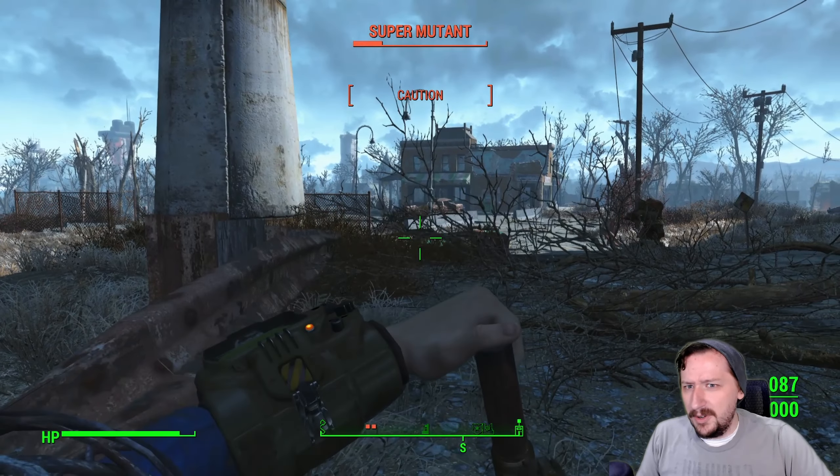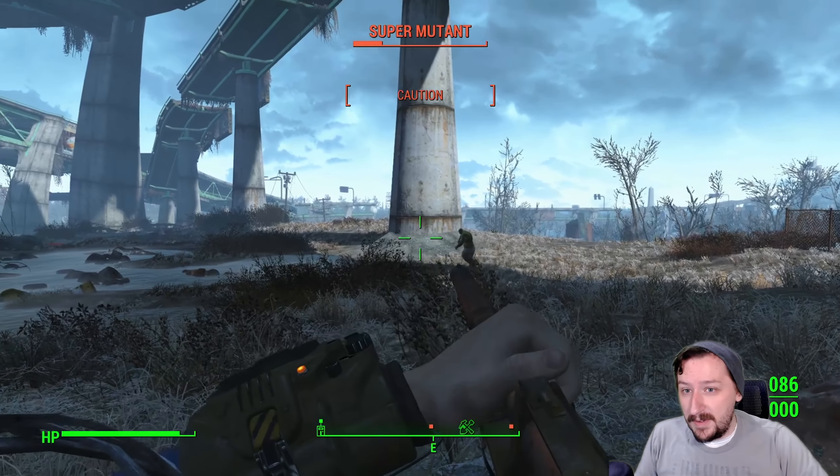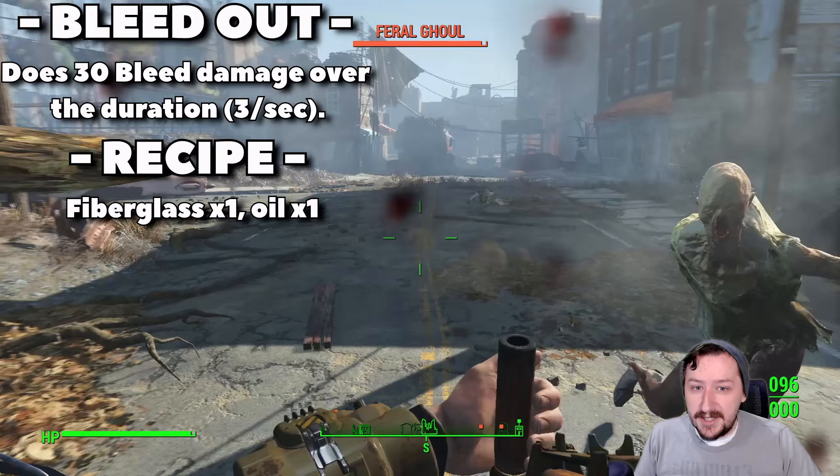The syringer is a fairly rare weapon — you can't actually get these very often in Fallout 4. You do have to go to specific locations that have the syringer; vendors don't sell this and enemies don't carry this weapon.